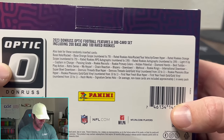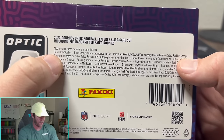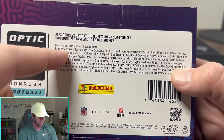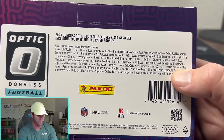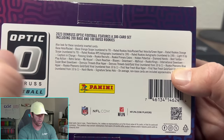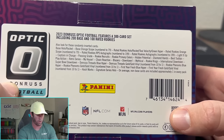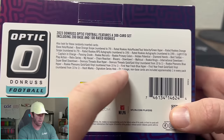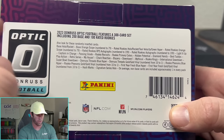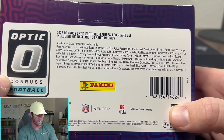Here's everything on the back. You can get orange scope numbered to 79 — that's really cool. They've got some other stuff in here: Rocket, I have no idea what that looks like but very excited to see. We also have teal velocity, which is something new as well, and there is the green hyper I talked about earlier. They still have the gold and gold vinyl Don Rest threads, numbered to 10 and also one-of-ones.